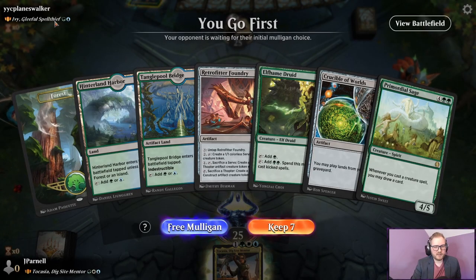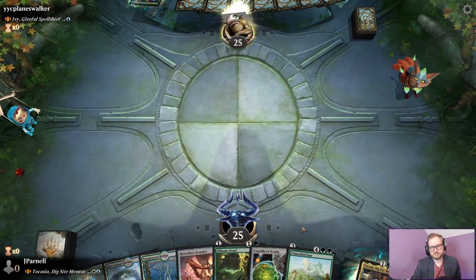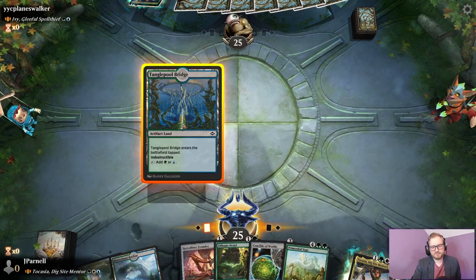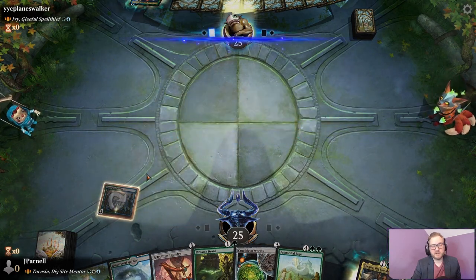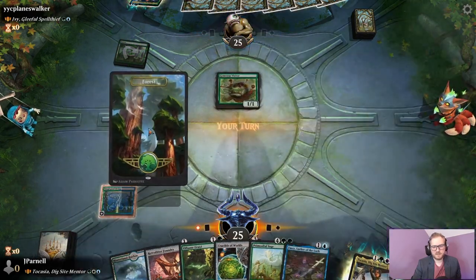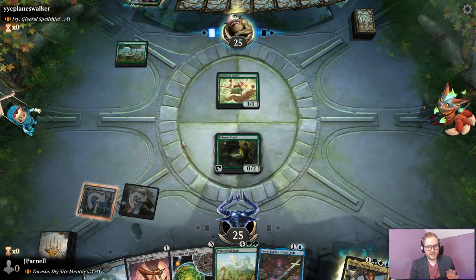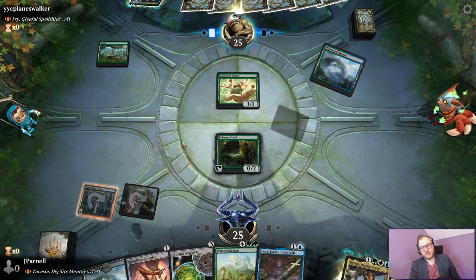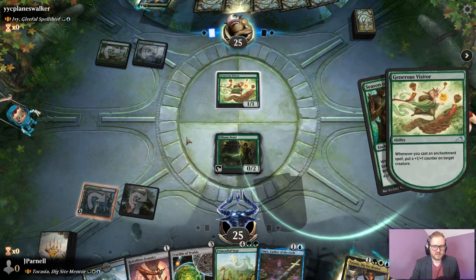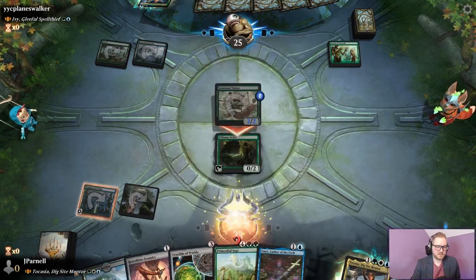We have one of my least favorite commanders to play against — Ivy, Gleeful Spellthief. The good news is there's going to be very little interacting with us. The bad news is that's going to go both ways. So we can expect nonsense. Season of Growth — already getting started with the nonsense. No blocks.